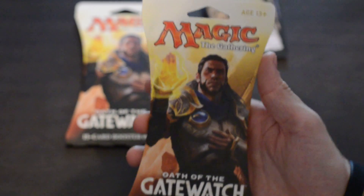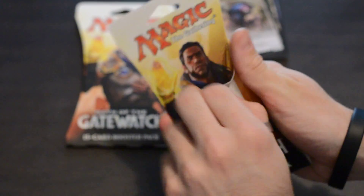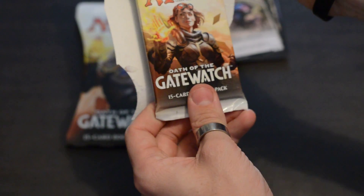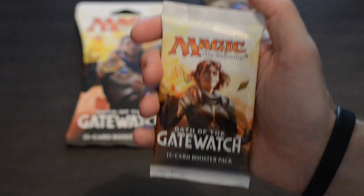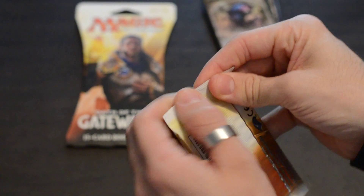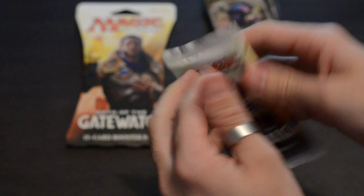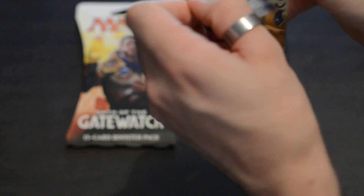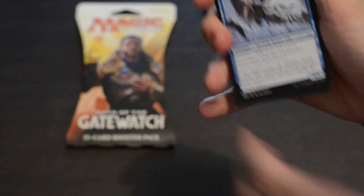So the first one is done with some alright cards — not too bad. Now on to the next one. It's a bit easier to open with the little tabs. We've got some different chick on this one — some fire-looking character. I just thought, why not do something like this? It's something totally different — an unboxing — and if you all are interested in it, maybe you'll go and collect it as well and play it.